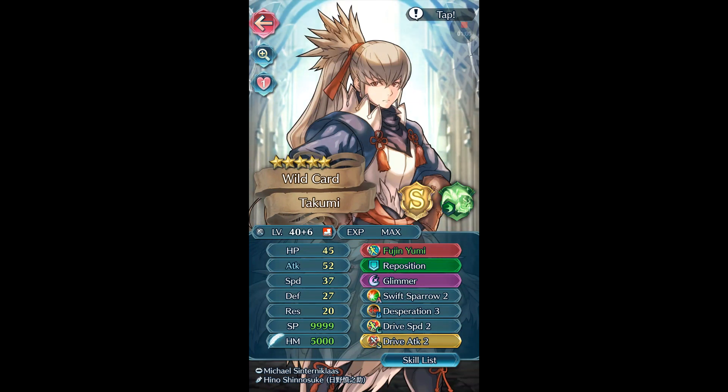I might eventually go back to that if I can figure out an easier way to do it, but for the time being we're just going to do it this way. So for regular Takumi, we have his Fujin Yumi refined. Glimmer and Sparrow works. I flipped him to Drive Attack because Summer Takumi needs an extra attack, but otherwise it's good to go.